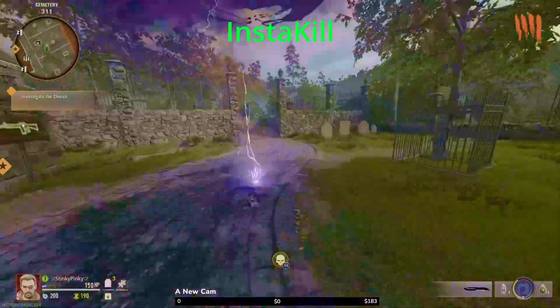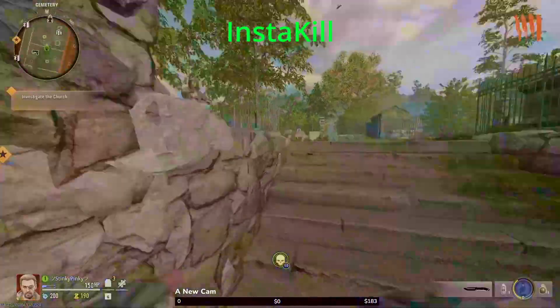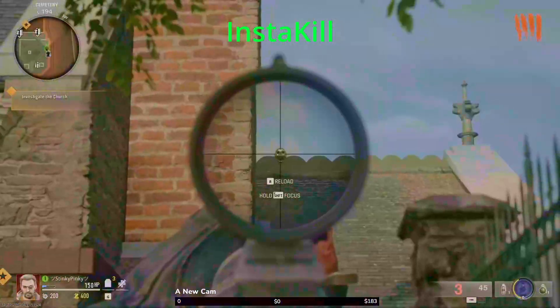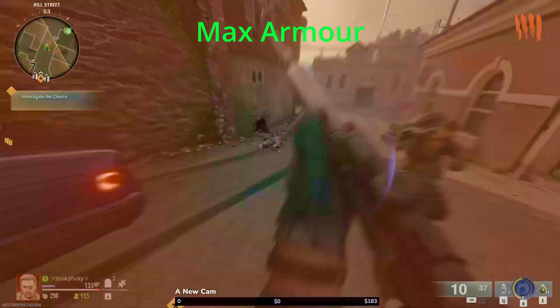The next power-up is going to be your insta kill. What you do is you come over here to the church, come up next to where you buy the three-plate armor, and you're going to look right there — see the skull? And there's your insta kill.